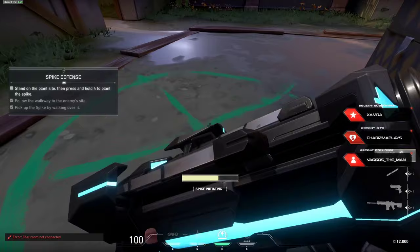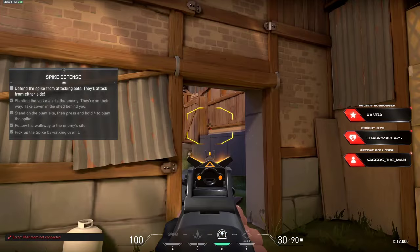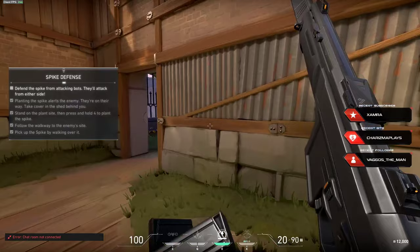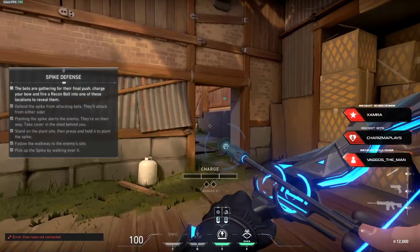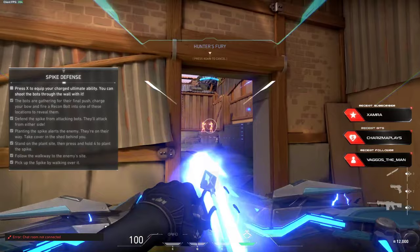Let the attackers plant the spike. The defenders will try to defuse it. I'll send in some bots. You take cover in the boathouse behind you and defend that spike. Remember to use your abilities to give you the advantage. Shoot your sonar bolt at the targets on the wall to reveal hidden enemies. All those kills charged up your ultimate ability. It fires straight through walls. Try those bots from here.